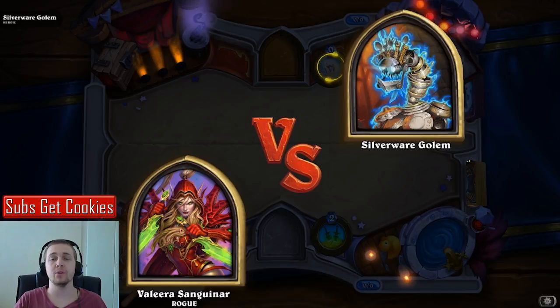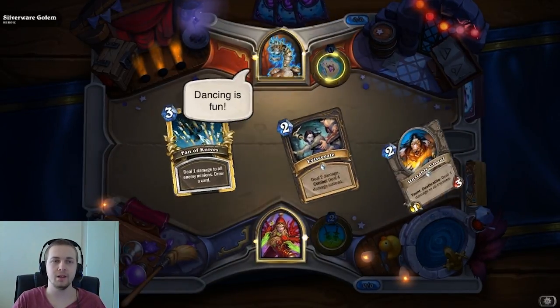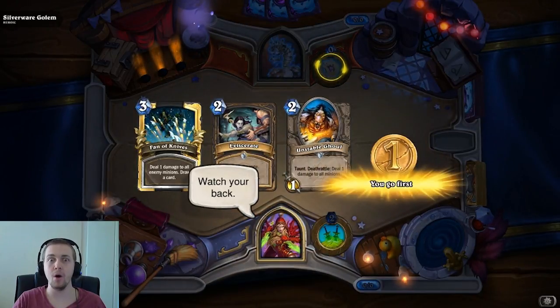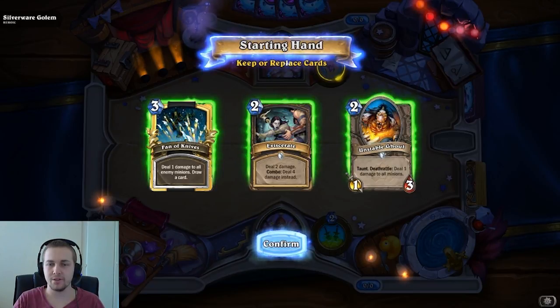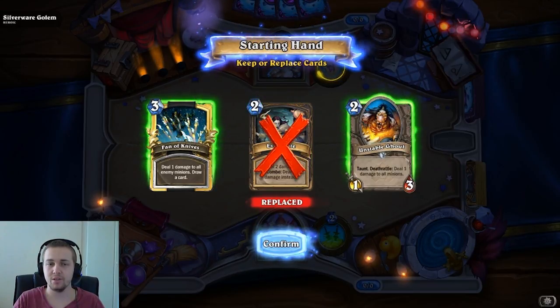Hey guys, you're chilling here with Bowling and today we're going to be taking a look at the first boss in the new wing, the Parlor — the Silverwick Golem on Heroic. I've gone with the Mill Rogue with a bit of board clear, so hopefully this will actually work out pretty darn well.